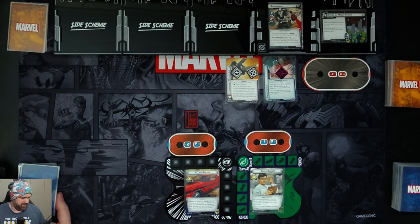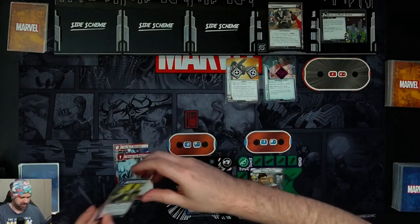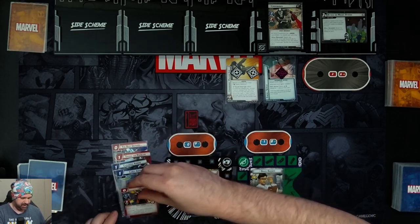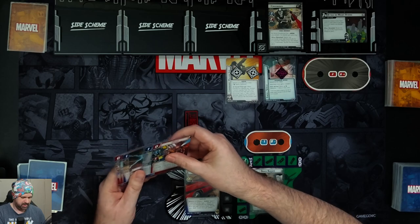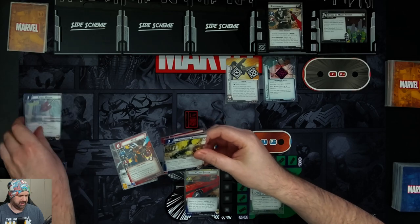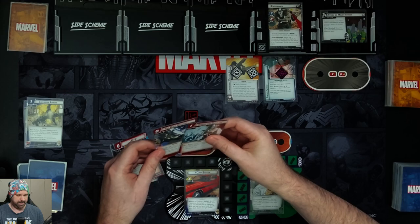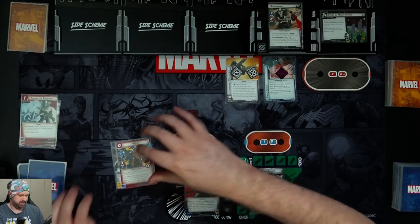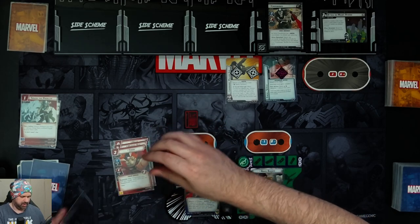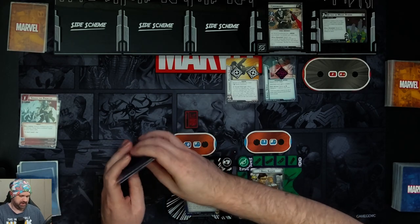We drop our hand sizes. Hawkeye gets six cards: We Have the Best Defense, Smash the Problem, Explosive Arrow, Energy, Cable Arrow, and Wasp. We hold onto Energy and Wasp, discard the rest, and draw four more: Marvel Boy, Throg, Hawkeye's Quiver, and a Quick Strike.